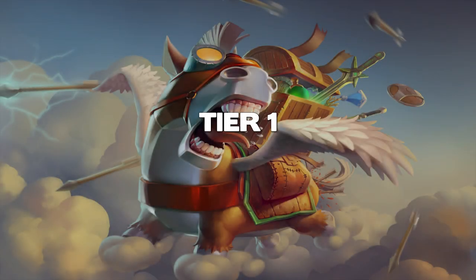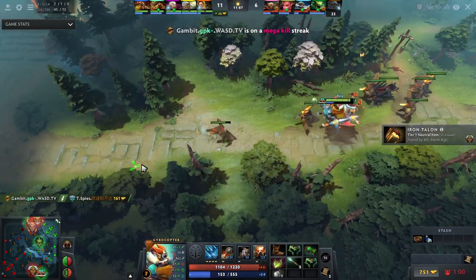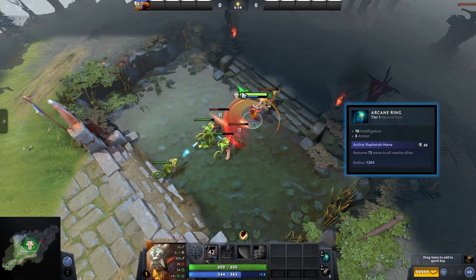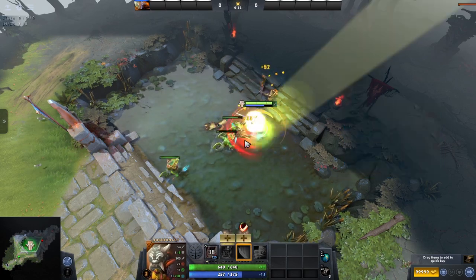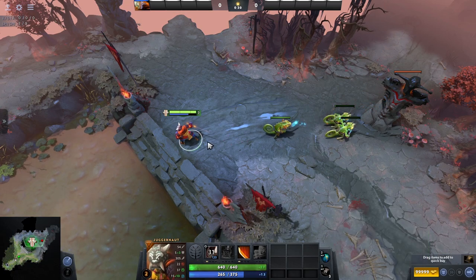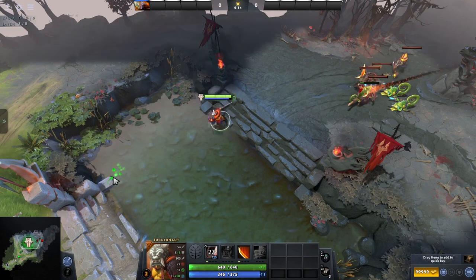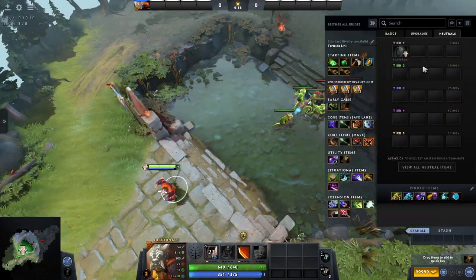Alright let's start with tier 1 items — the first tier of items that will drop in a game and probably the ones you'll be most familiar with. First up we have the arcane ring. You can almost imagine what this one does just by looking at it — it's basically a weaker version of the arcane boots. It gives you a small boost to your intelligence and armour, and can be activated to restore 75 mana to yourself and nearby allies. Decent on intelligence heroes as it gives you 10 damage as well, but it can be used for most heroes as an early sustain item.